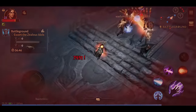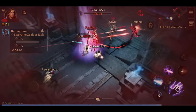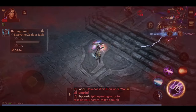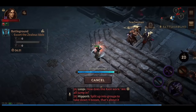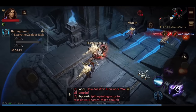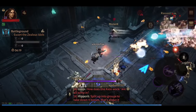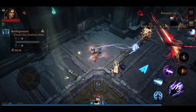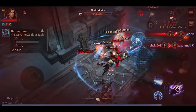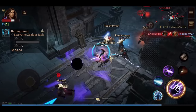In PvP, the Battlegrounds activity is an 8 vs 8 event available every day for 2 hours. There is a matchmaking rating system that places you on a team based on games played and win rate, and it is solo queue only. Players are split into attackers and defenders — attackers destroy the ancient heart while defenders protect it. The second PvP activity is the Ancient Arena, which opens every 3 hours and is a free-for-all event where all players fight each other until the last man standing wins and gets to open a chest.